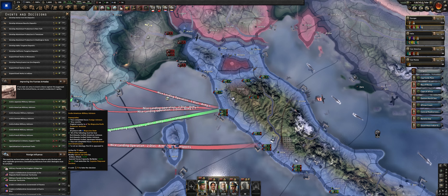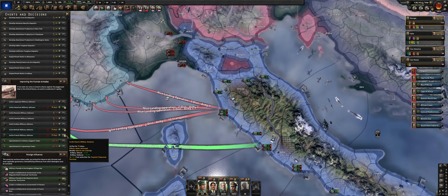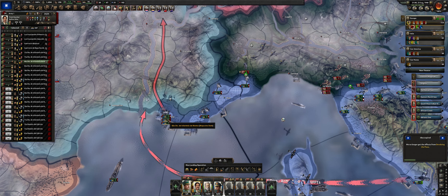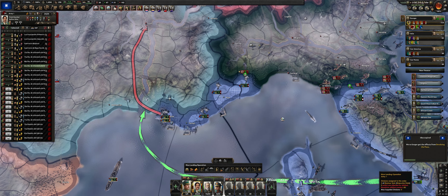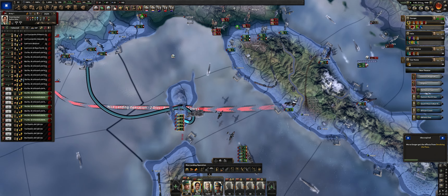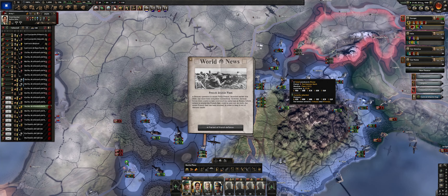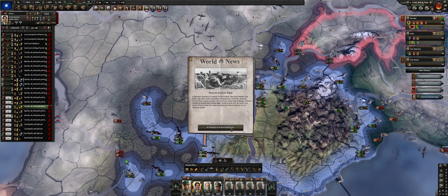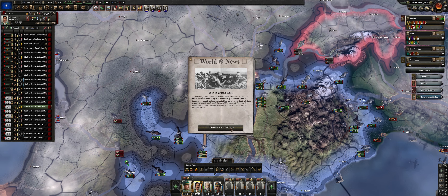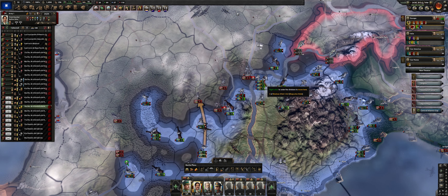Let's take those three military advisors — because we puppeted the United States at Midway, we take an American advisor, and then we'll also take both the French and UK advisors. The UK advisor in particular gives 10 army XP and 5 percent division attack — very nice. Landing on Vichy, we're still moving quite along, though I'm having trouble covering this front a little bit. Germany has now apparently annexed Vichy through some kind of event, so now we are directly against German land.